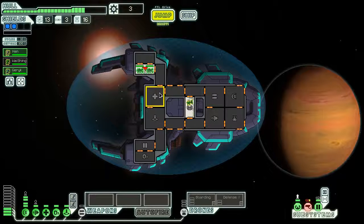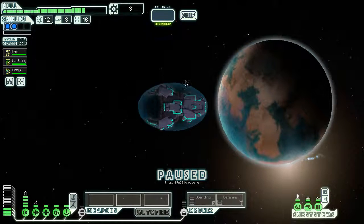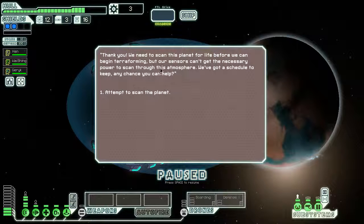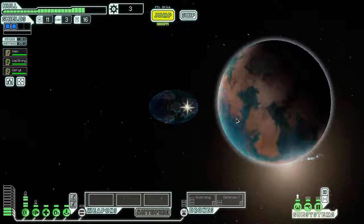Let's investigate. Five damage, and we got sensors down. Fix the sensors! Let's send three people — the more the merrier. Captain, we are the Federation Terraforming Team C-12 and are in need of assistance. We need to scan this planet for life before we can begin terraforming, but our sensors can't get the necessary data throughout this atmosphere. Unfortunately our sensors are no more powerful than the terraformers'. We apologize and continue on our way. That sucks. Maybe we'll get lucky.